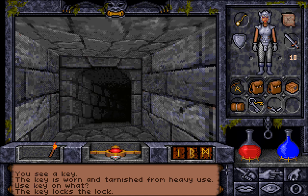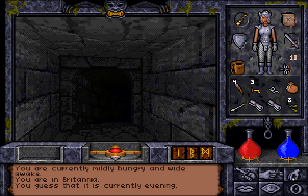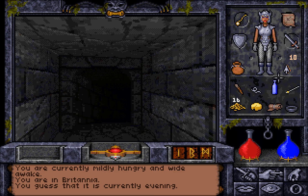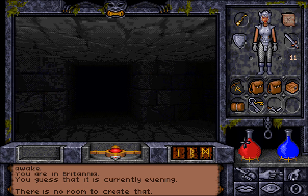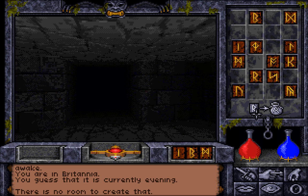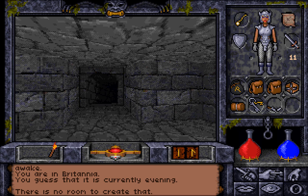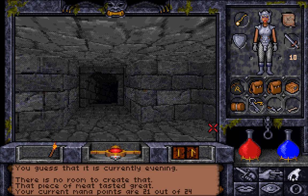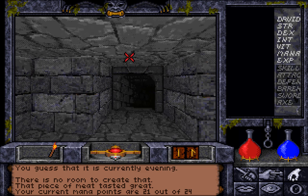That leads down. We're actually going to rest here. We are mildly hungry. Fortunately, we have a few pieces of food that we can eat. I think there's some cheese here. It may have tasted bland, but we have access to more food where that came from. Is there any more food? There is no room to create it, therefore we couldn't make any food. We should probably make some food. Also, we probably want to do a little bit more training. We probably want some more casting skill.